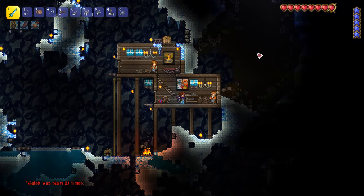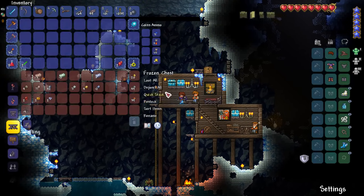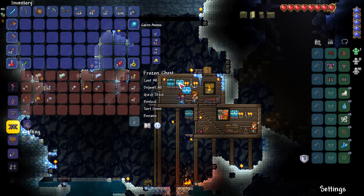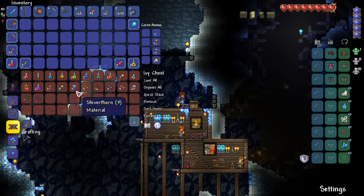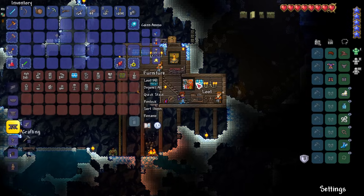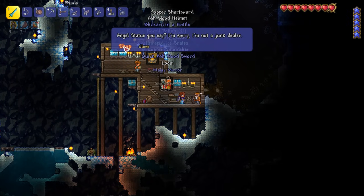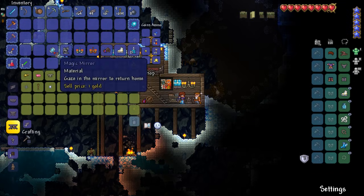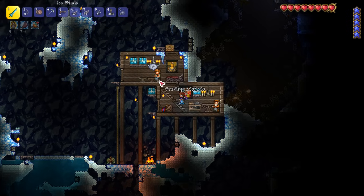Welcome to our main stronghold near the yucky spider nest, which will be useful in hard mode if we can make it there. I've been setting up my base here, getting all our resources together. I've got all my potion stuff in one place. And some furniture and loot we're going to sell to the merchant. The main event is that the merchant has moved in — so this is huge.